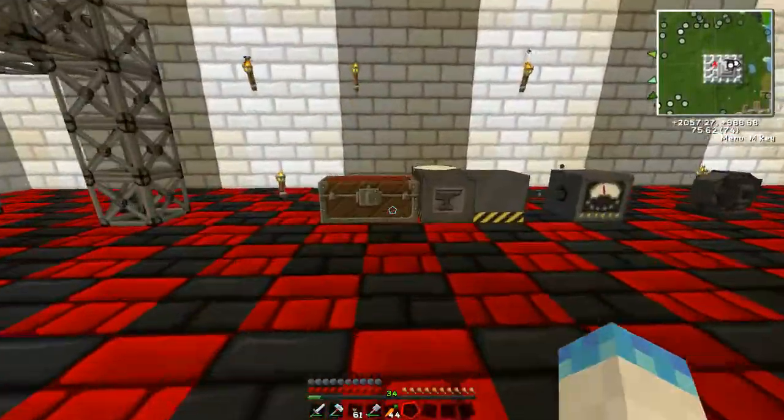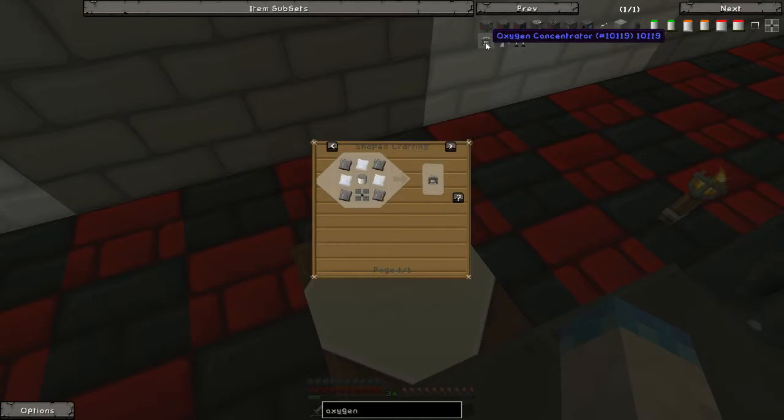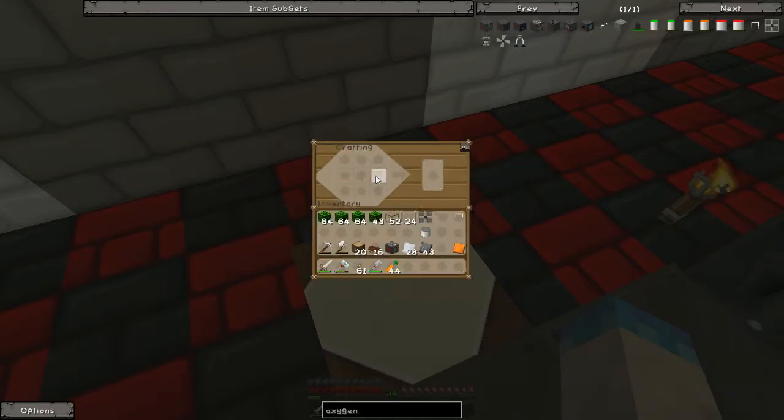Why am I going over here? Use this crafting table here. Steel around that. How do you make the concentrator? That there, that there — and that, that, and that. Concentrator. How do you make the gear? The pipes, isn't it?